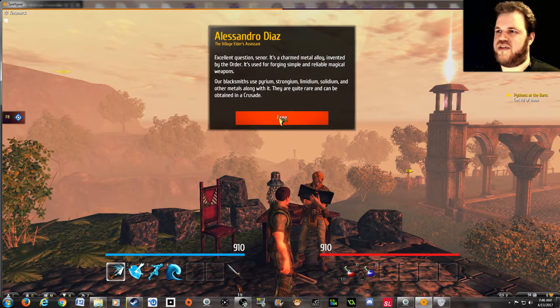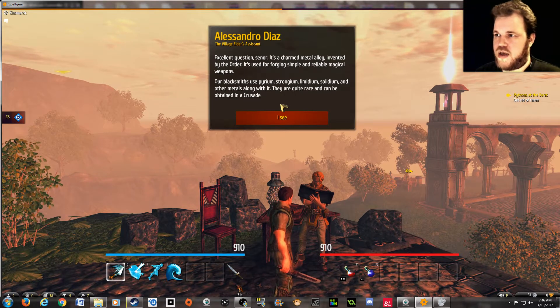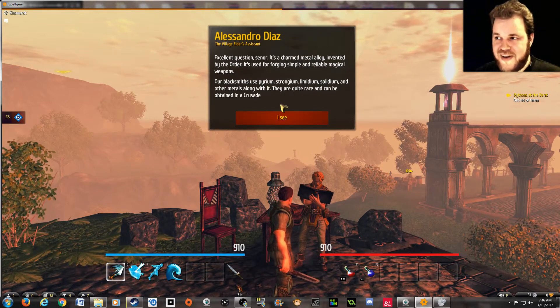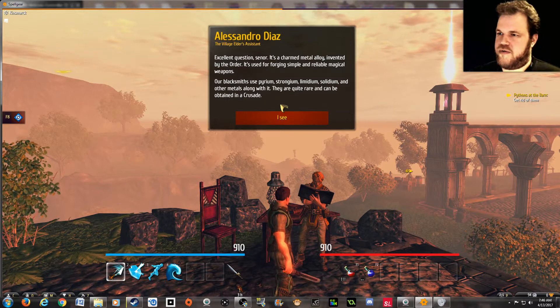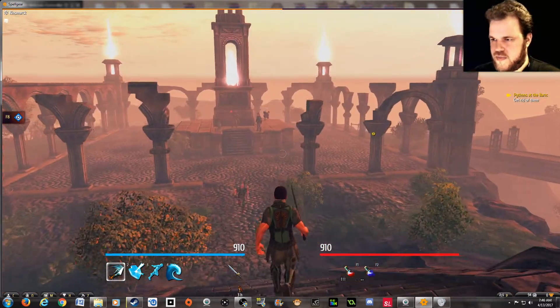What's the myolith? It's a charmed metal alloy invented by the order, used for forging simple and reliable magical weapons. Blacksmiths use pyrium, strongium, limitium, solidium, and other metals along with it — they're quite rare and can be obtained in the crusade. Spoils of war and all that.